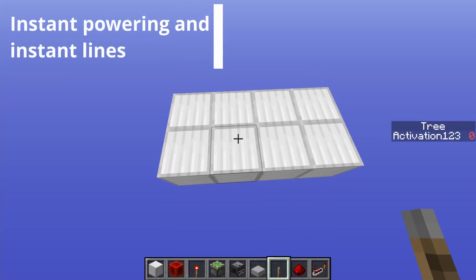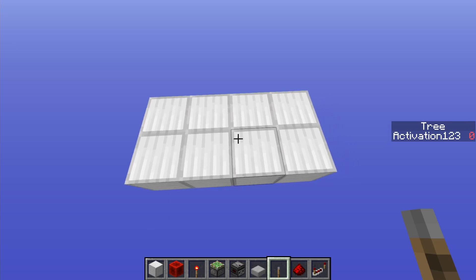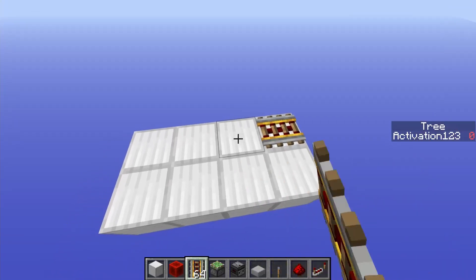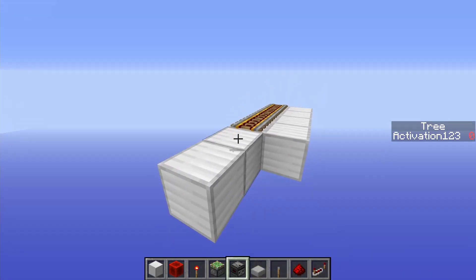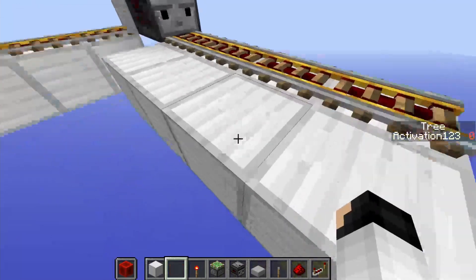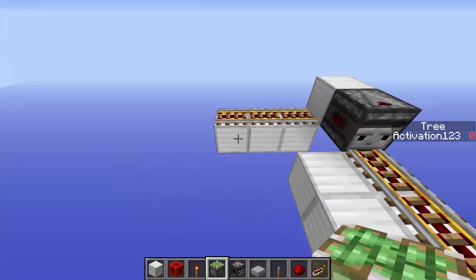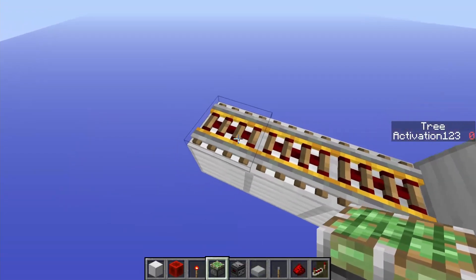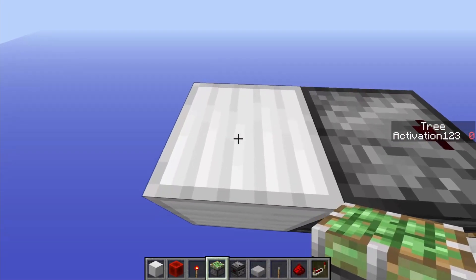Let's go over some of the instant lines and instant stuff in Dustless Redstone, because that is obviously something you're going to need to know. The simple one is you can use rails — rails are just a basic one. But how do I continue the line? I have to use an observer or something to change corners. When I power this rail line, it shoots out an update, but that is not great because it has a two-game-tick delay, which just isn't instant.